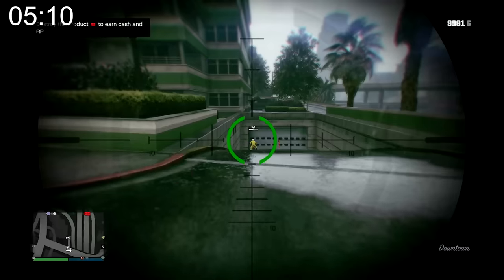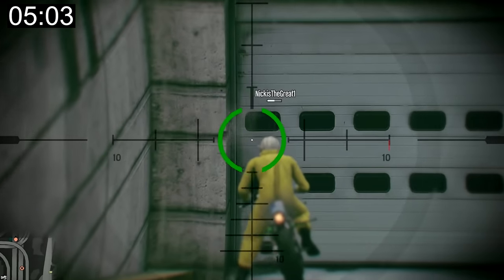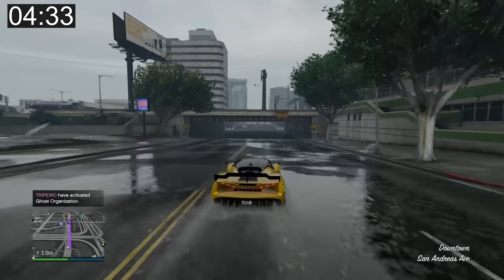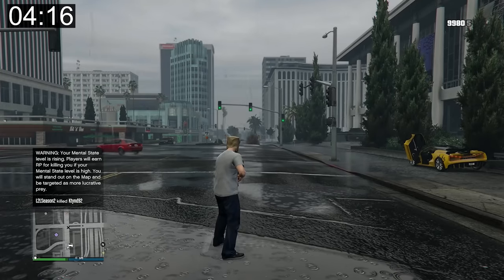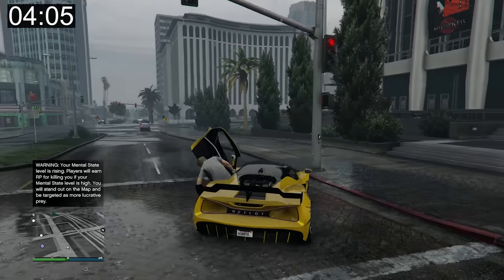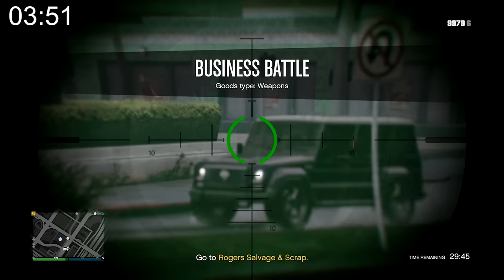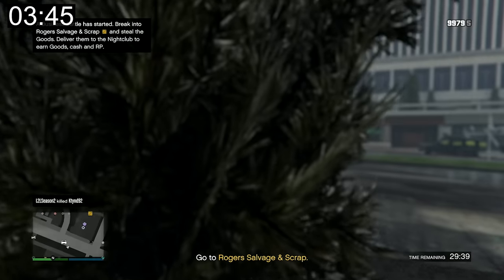There's a guy on an Oppressor not doing anything, and some AFK people nearby. I spot some players grouped together — one tries to explode me and gets an easy kill in return. Once I find someone, kills can rack up quickly.